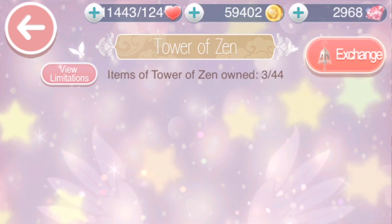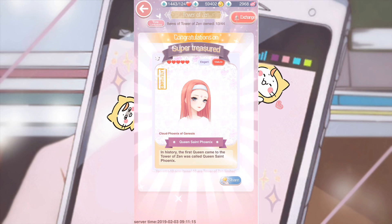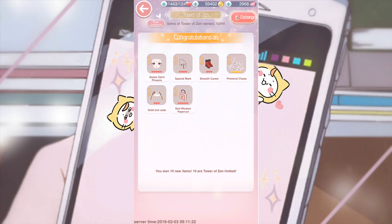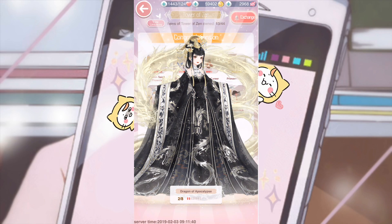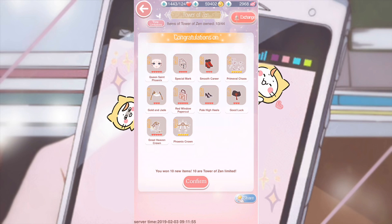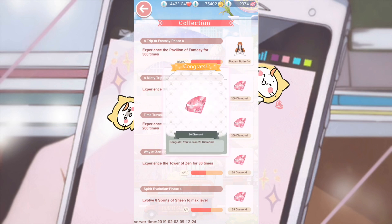I got all 10 new items — thank god, if I'd gotten a duplicate I would have cried. I got the makeup, which made it already worth it. I got the bag, the shoes, the mist item, and a couple others. I got two five-star gold items and two five-star non-gold items. And if you pull 10 times you get 20 diamonds back, and if you pull 30 times you get another 30 diamonds.